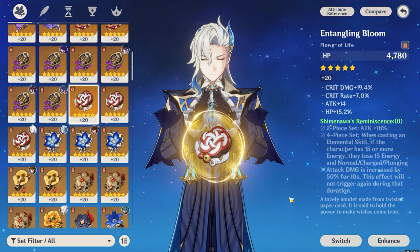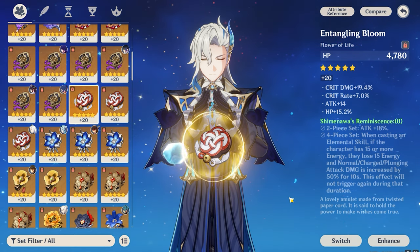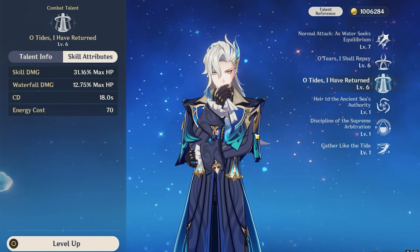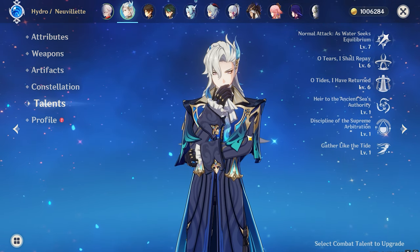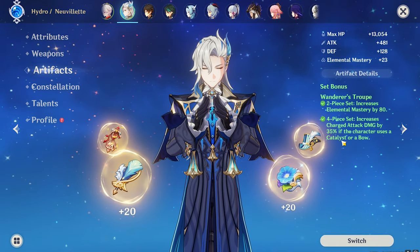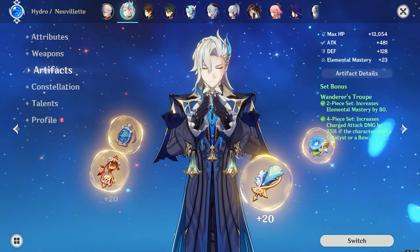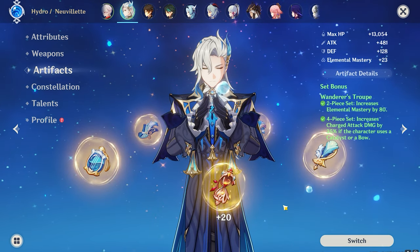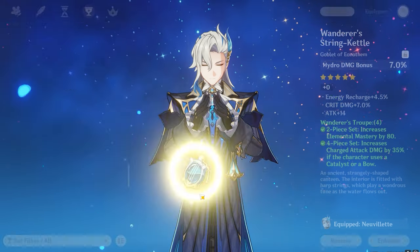The last artifact set to consider is Shimenawa's Reminiscence. The two-piece gives 18% more attack, and the four-piece gives a massive 50% charged attack damage bonus — though you'll lose 15 energy every time you activate your elemental skill. Since Neuvillette's particle generation rate is very good, you can still go with the Shimenawa set. The 50% charged attack damage boost is very noticeable. If you already have good four-piece Wanderer's Troupe or Shimenawa, you don't need to grind for new artifacts.